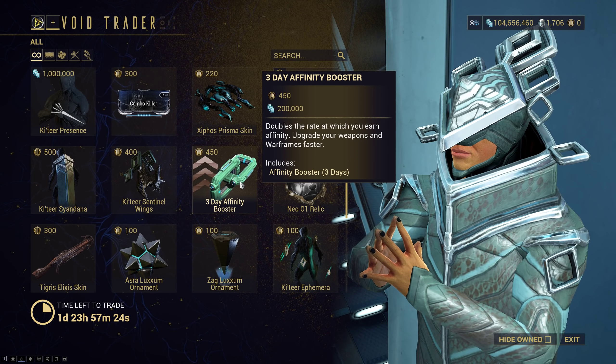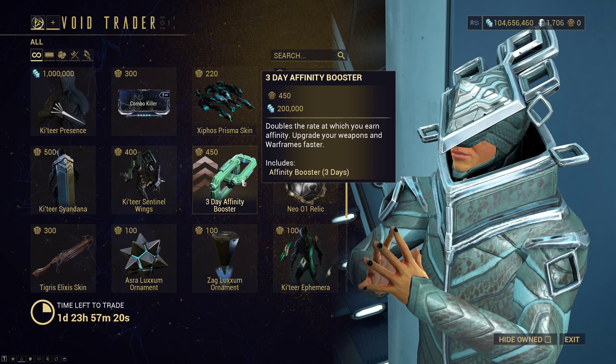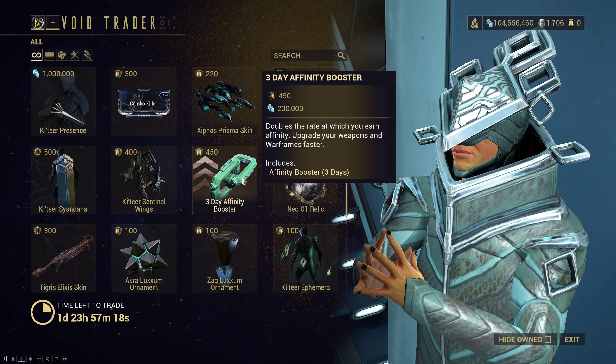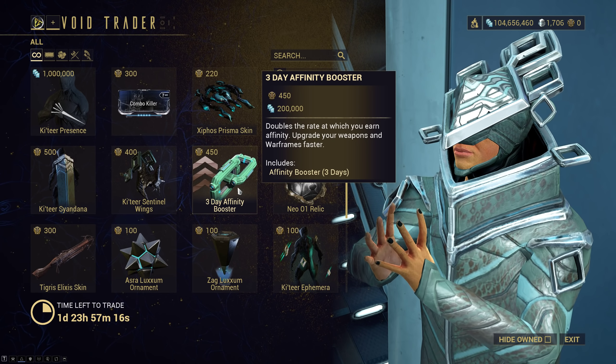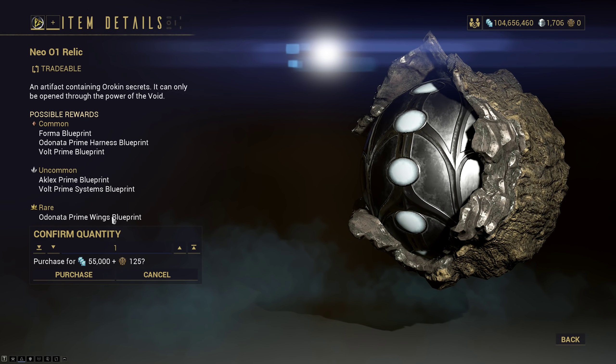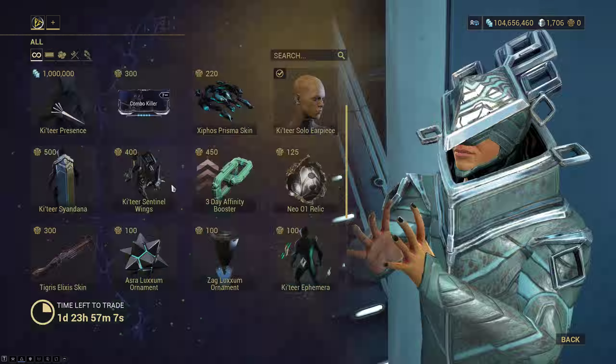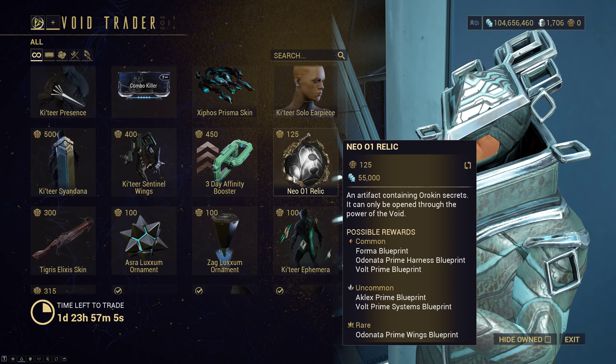The Couture Sentinel Wings. The 3-Day Affinity Booster is back — I would normally recommend spending plat on this instead since it's more efficient, but if you can't or don't want to spend plat, this option is here for this week. We got Neo R1, which is for the Odonata Prime, the only Primed Archwing, as well as Volt Prime parts, so feel free to pick those up if you still need them.